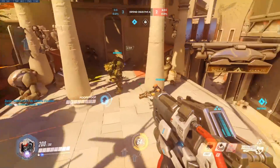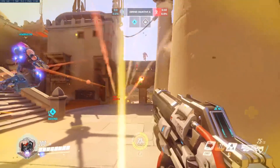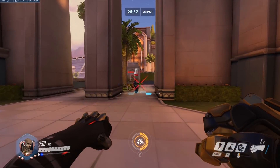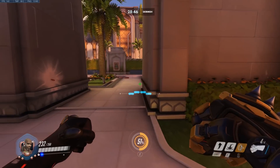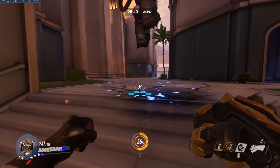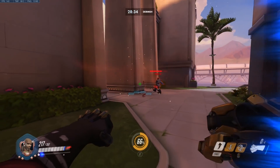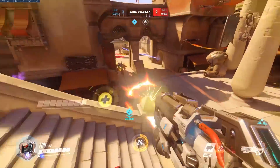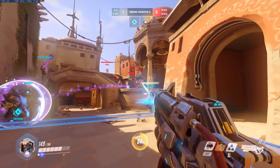Next up we have a Doomfist and Mei interaction. Doomfist has a few new interactions with Rocket Punch, and it moves some things you don't expect. The most important one is Mei in Cryo Freeze. I went into a custom game to test this — Mei when she goes into Cryo Freeze can now actually be moved by Rocket Punch if you charge it up. You can see the whole thing will just move, but Mei will not actually take any damage. It's a bit of a weird one; I'm not sure if this is intended or a side effect of other Rocket Punch changes.